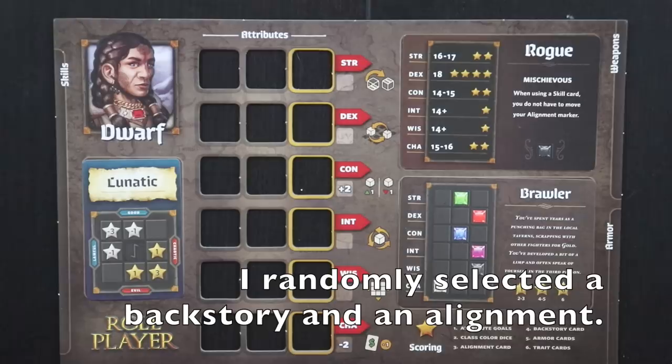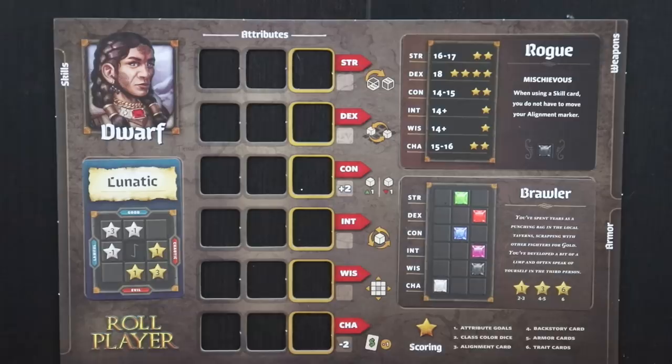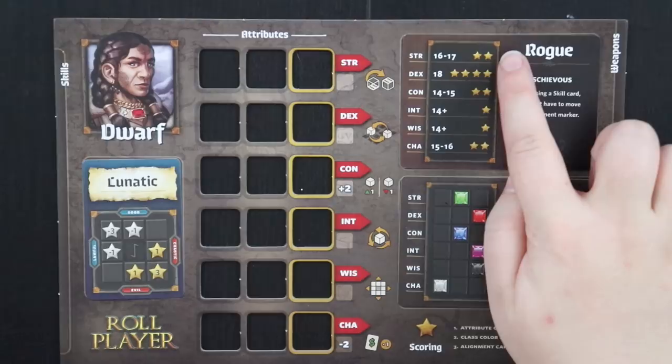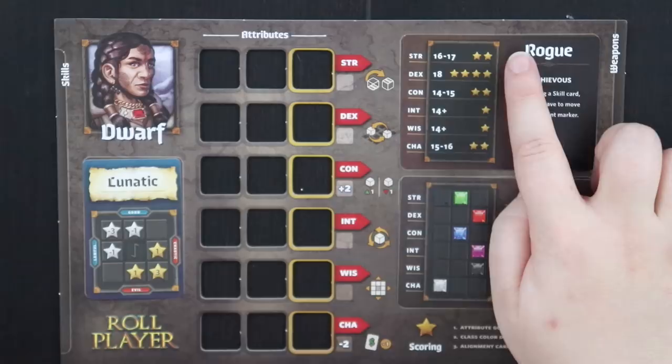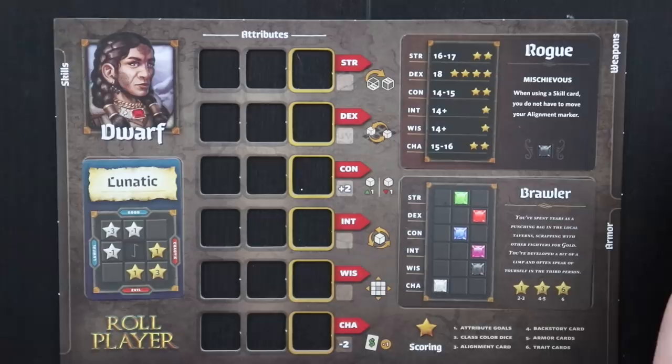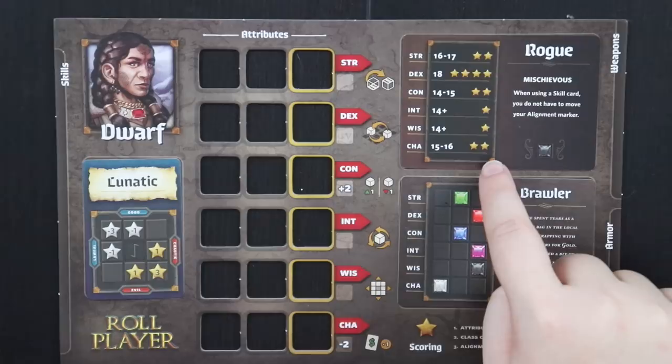Before we fully get going, I want to take you on a tour of my complete character card so you can get a sense of why I'm doing the things I'm doing in the game. My class is telling me what total of dice pips I need to hit in order to score certain numbers of victory points. For strength, I need 16 or 17. For dexterity, I need to hit 18 on the nose. For constitution, I need 14 to 15. For intelligence and wisdom, I just need 14 plus. And for charisma, I need to hit between 15 and 16.